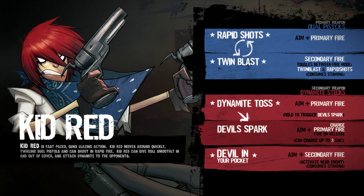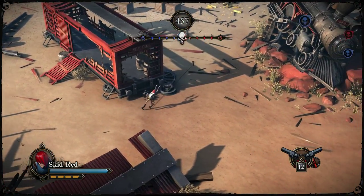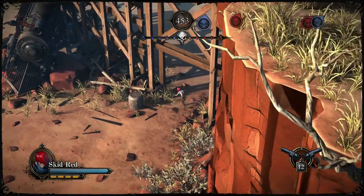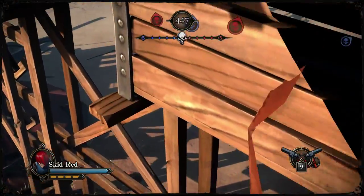Dynamite Toss! Good — Charge Primary Fire! Nice! Okay, enemies — come and get it! I wonder where they're hiding. Behind the train! Nothing. I wanted some good stuff! Let's reload!